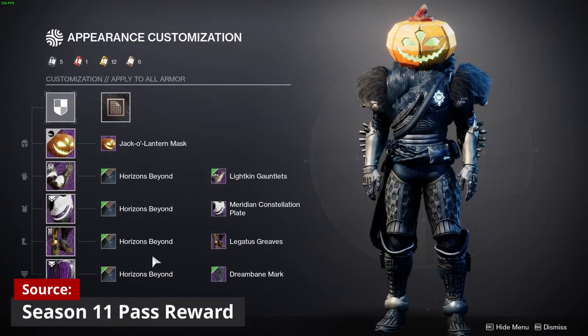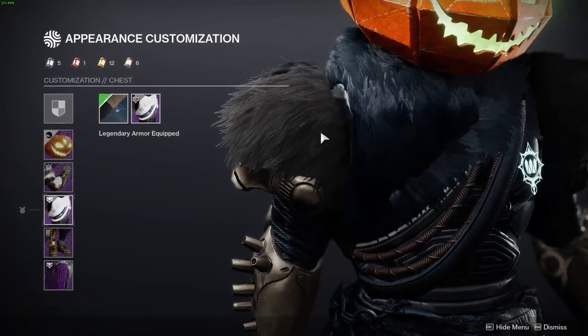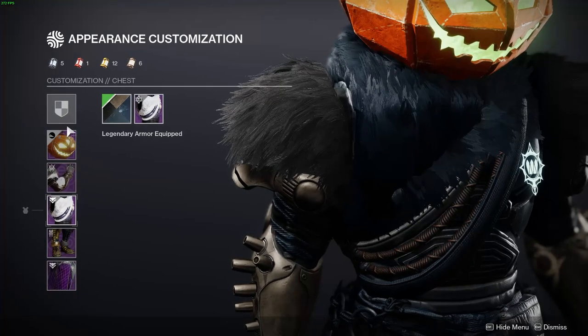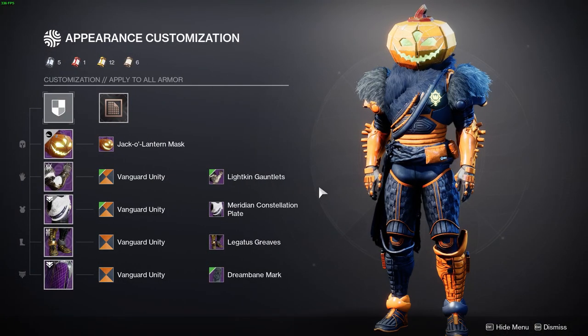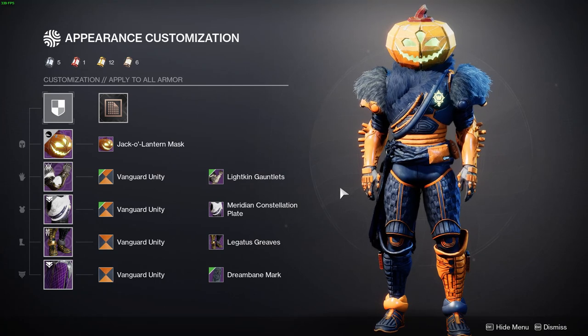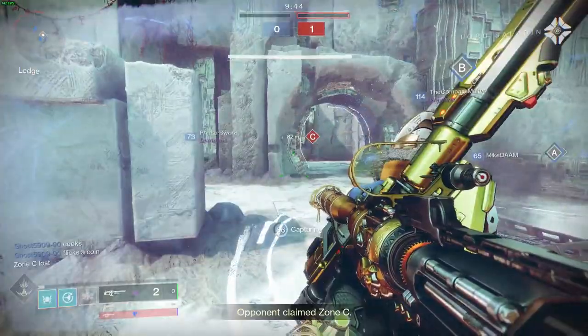Instead of Vanguard Marshall, this time we're using the Horizons Beyond shader. My only complaint is that the fur ends up two different colors, but it doesn't bother me too much and no one will notice from far away. If you don't have Horizons Beyond, Vanguard Unity also works — I just liked the darker look. If you still want to be bright and bold you can do that too, and just like that we've reached the end of the video.